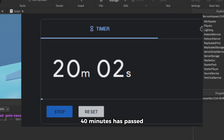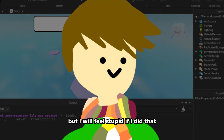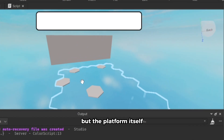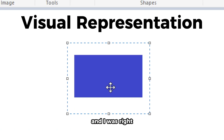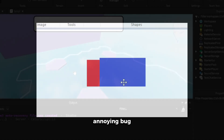Without realizing it, 40 minutes had passed. At this point I didn't even know what was going on — I even decided to scrap this video and make a new one, but I would feel stupid if I did that. And then I realized the problem might not come from the script but from the platform itself. So I checked the platform, and I was right. When I was making the platform, some of the parts were overlapping, causing this stupid, annoying bug.